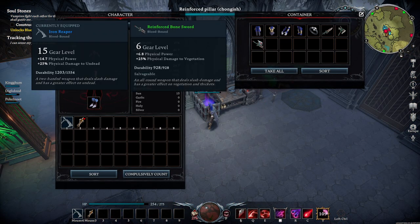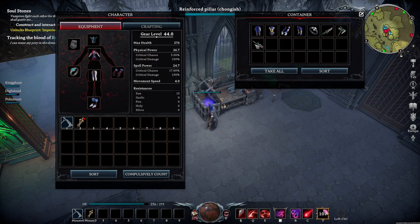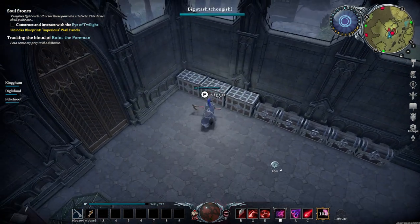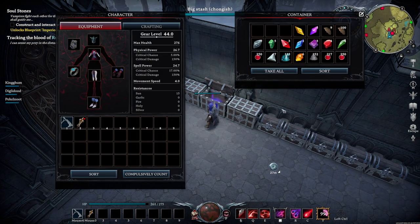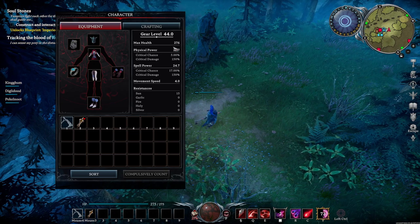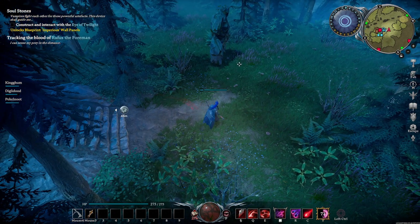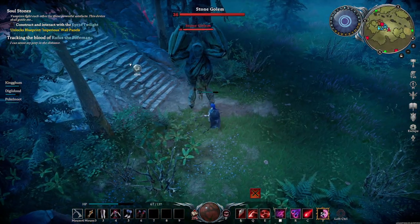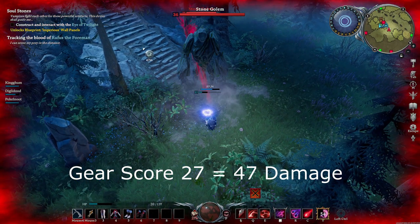If you receive some tools or armor that you're not going to use, save them in a chest. Eventually you'll have servants that will need some items too. And the same with any gems as well — you will need these for upgrading at some point. Gear score doesn't only give you better stats, but it also drastically reduces the damage you receive against enemies. So always wear your best stuff.